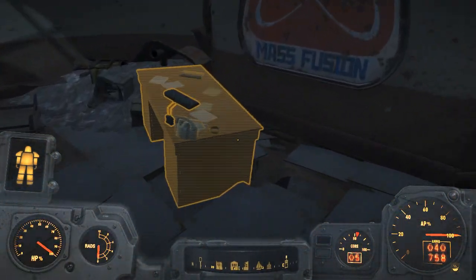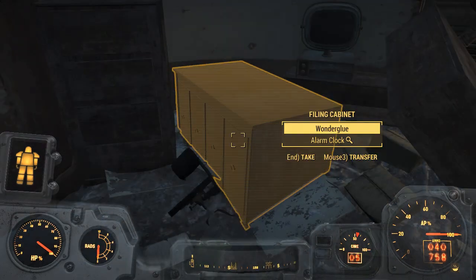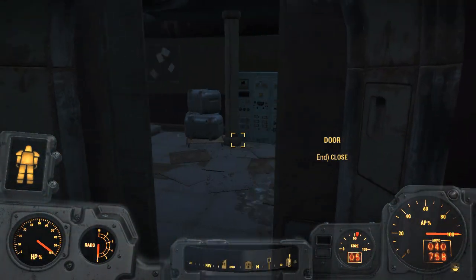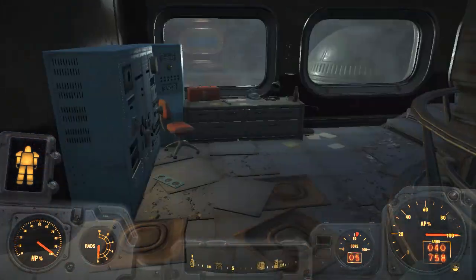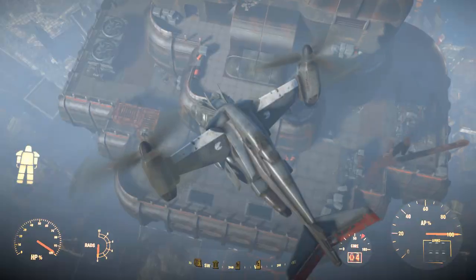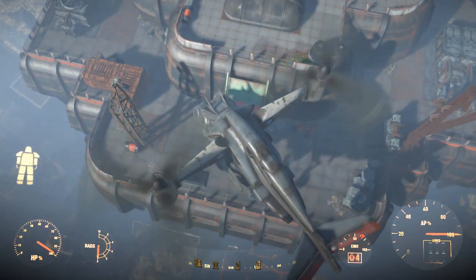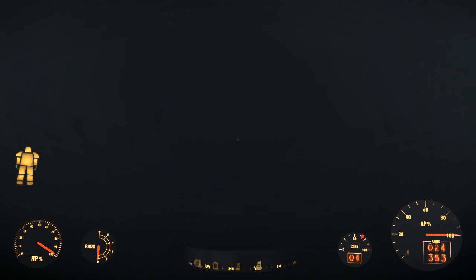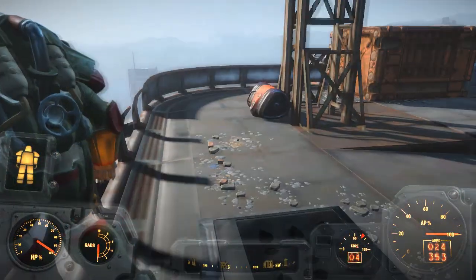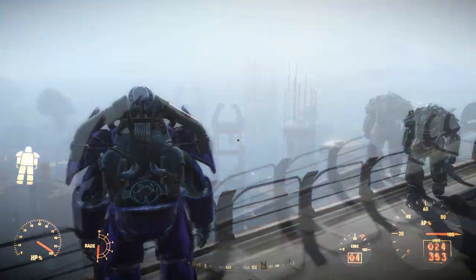You also can't get the Mass Fusion ID card. You can see that's where the Mass Fusion ID card is supposed to be in that cabinet — it's not there, which makes the whole exercise pointless. But as I did it, I thought I'd put it out there just in case you wanted to use it yourself. That's this video ended now. Bye for now and see you again soon.